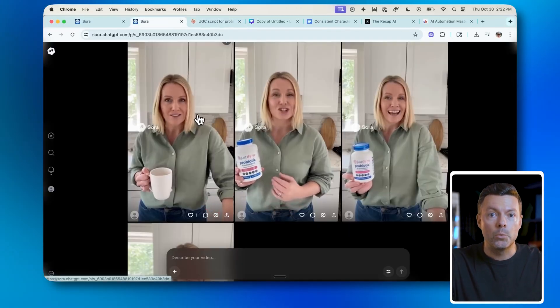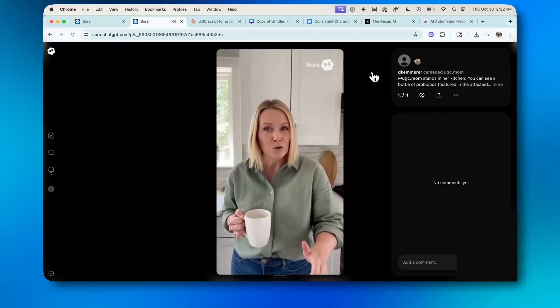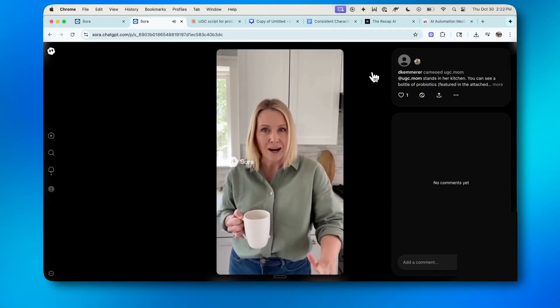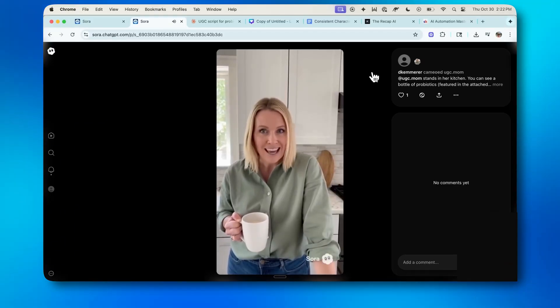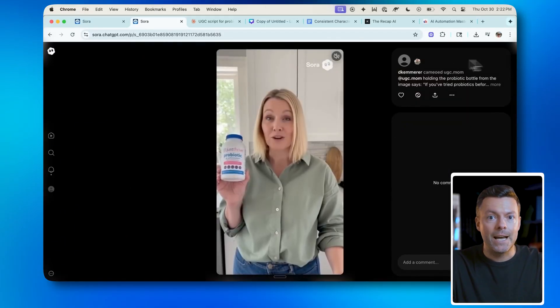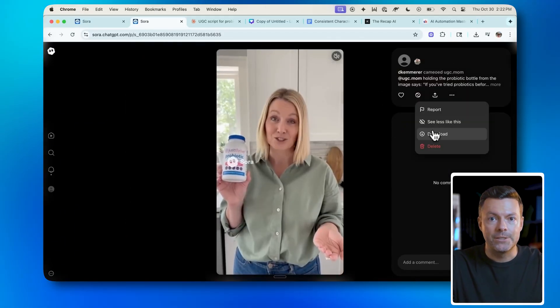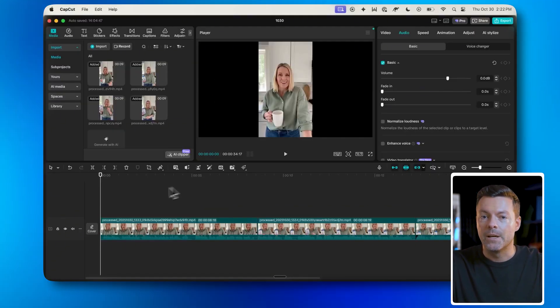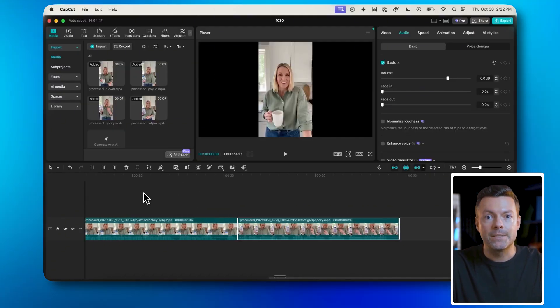I started with this opening scene: 'For years, I dealt with bloating, digestive issues, just feeling off, and I tried every probiotic at the store and nothing worked.' Then what I did is I downloaded each of these videos to my computer and joined them all together in CapCut to get the full 30-second-plus ad for this woman.